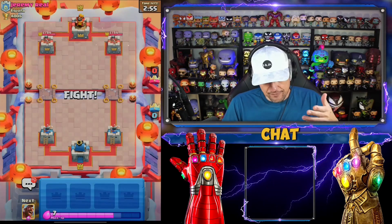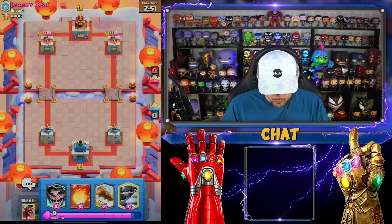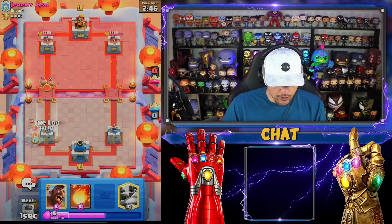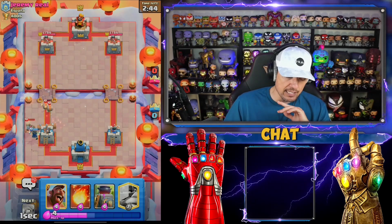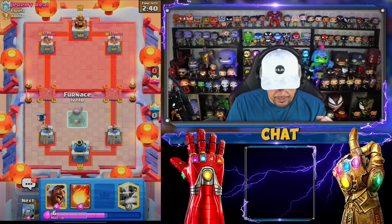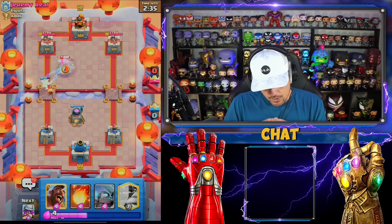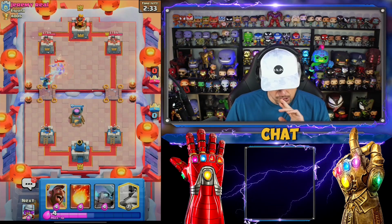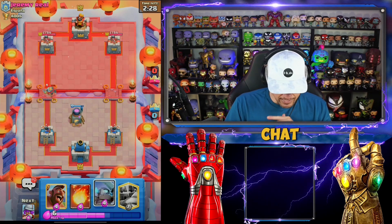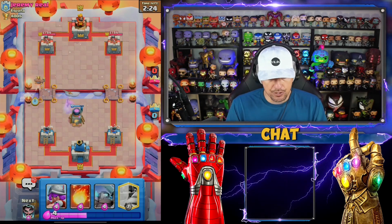Okay so level 10 - that's good for our furnace. Remember you want it to match guys. That was a crazy crazy battle. I do have to go in here with this, hopefully the e-wizard will be able to slow things down. Let's put the furnace down. I was debating whether or not to run hog rider but I think we're gonna be okay. I want to protect the furnace, I don't want to go mini pekka yet - I'm gonna go ahead and go with the hog rider.